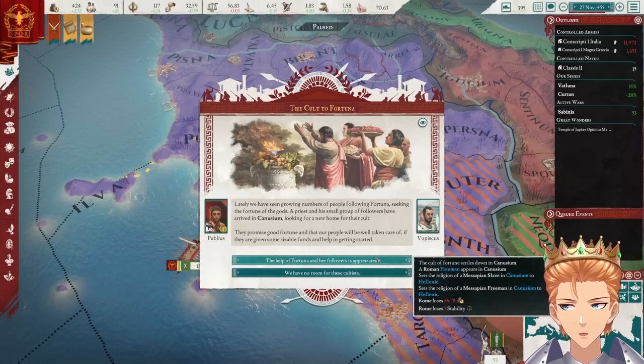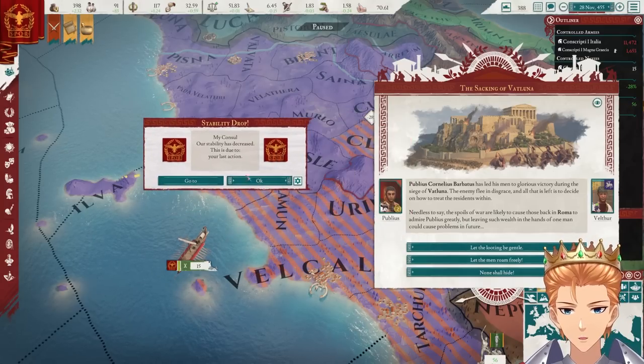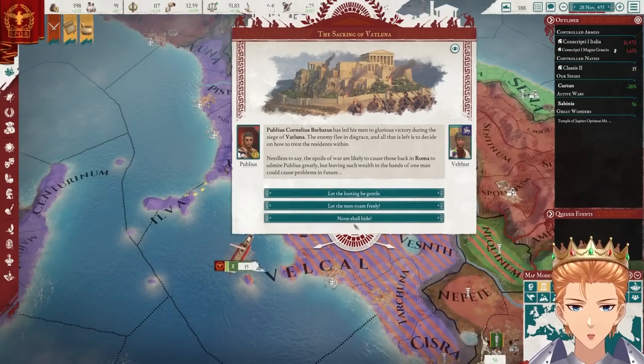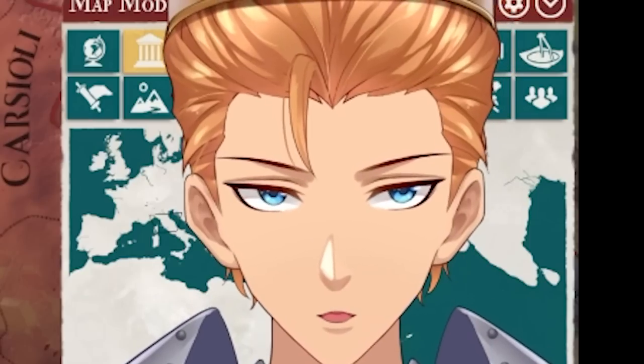Cult of Fortune settles down in Canusium. A what? Promise good fortune. Well, we have extra money — I don't even care, why not? I'm not even going to verify, I'm just going to start believing people. Anyway, the Etruscans — you know what, they actually get special treatment. We're just going to maybe kill all of them. Some might call this cruel, I call it a warning.